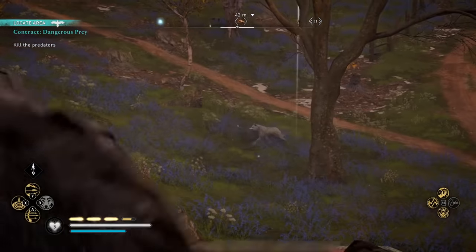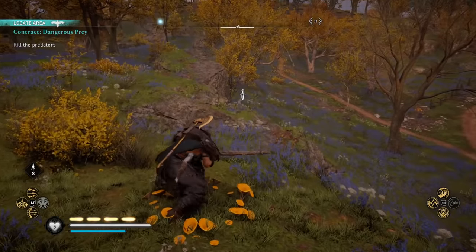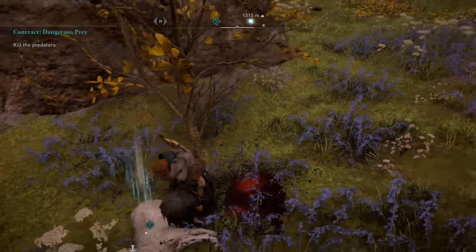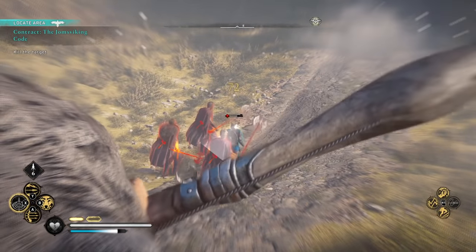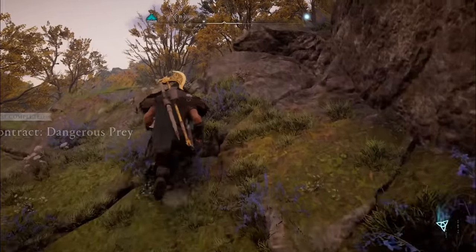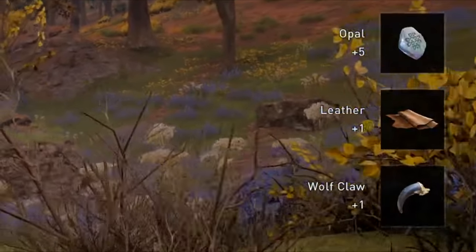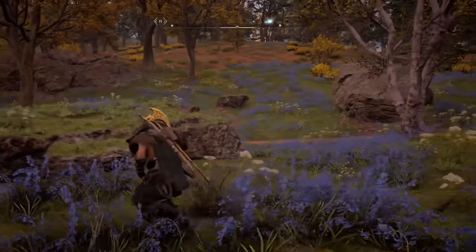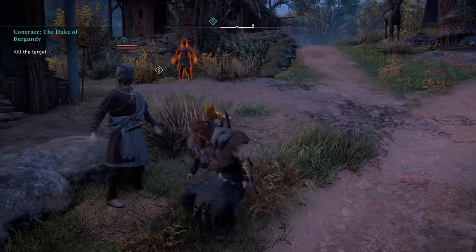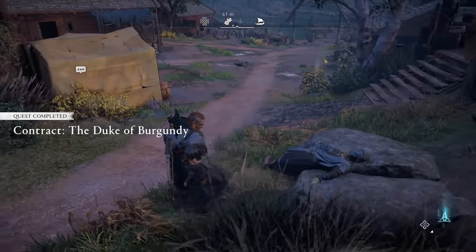Another contract wanted me to free a prisoner in a camp and then take her to safety. They'll also ask you to kill certain priests and even roaming enemies guarded by elite soldiers. It's kind of like a randomized RNG mission that you get on a daily or weekly basis. The most important thing is that you'll get rewarded 5 opals per daily contract and 20 opals per weekly contract. So in total you can get 10 opals per day or 90 opals per week if you do every daily contract and the weekly one.